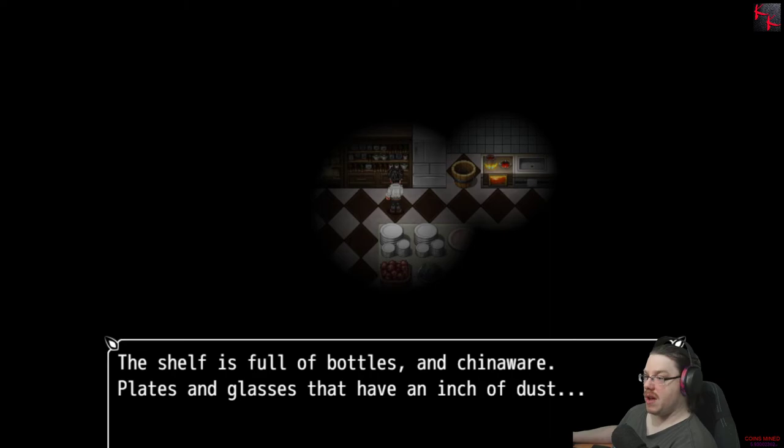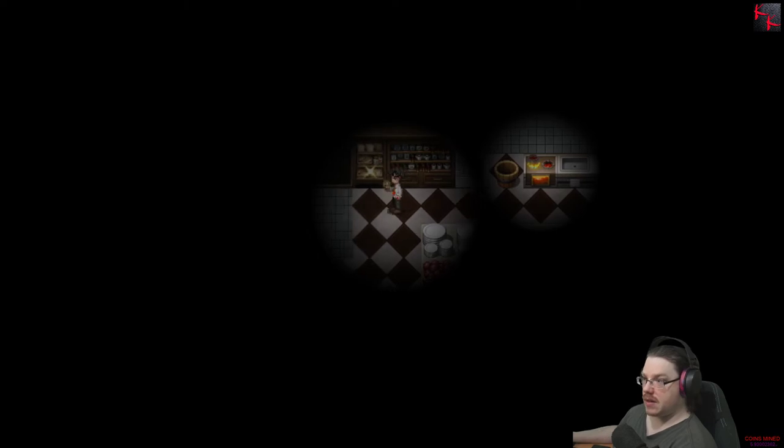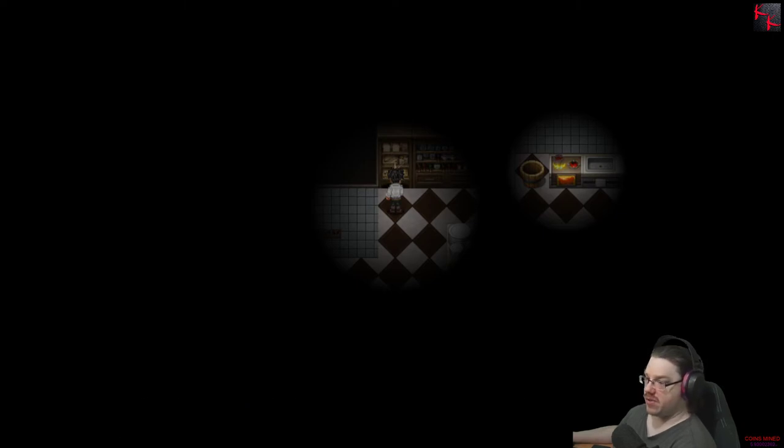The shelf is full of bottles, chinaware, plates, glasses, and an inch of dust. Looks like somebody stored bread on the shelf. The loaf is hard and dry enough to be used as a weapon. A pair of tongs are here too. We obtained a pair of tongs.